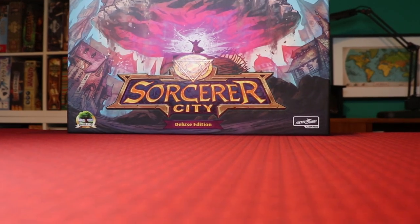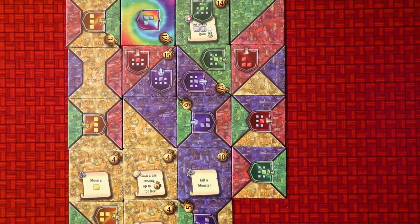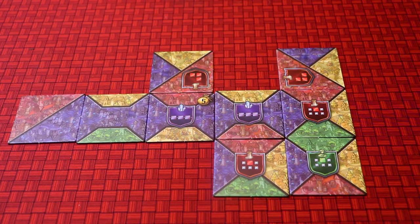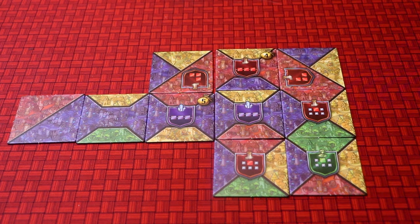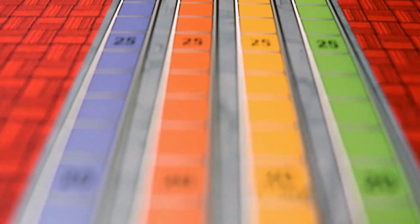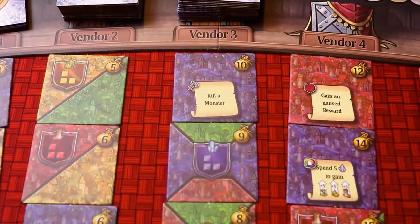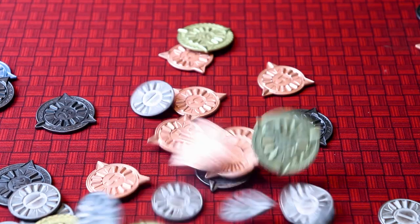Sorcerer's City is a game in which you're not only a sorcerer but an architect too. The aim of the game is to create the best districts in your city so you can get noticed for a promotion. On your turn, all players simultaneously place tiles, connecting colours and shields for scoring, all under the watchful eye of a timer. Then you turn colours into resources to win bonuses, buy new tiles for your deck, and acquire monsters to interfere with your building plans. The winner is the person with the most victory points after five rounds.